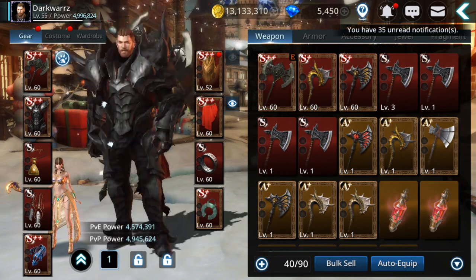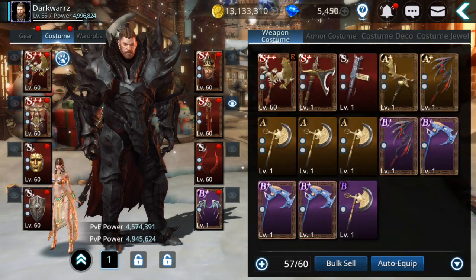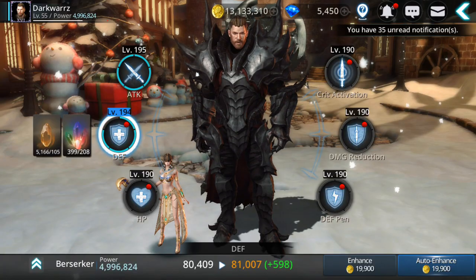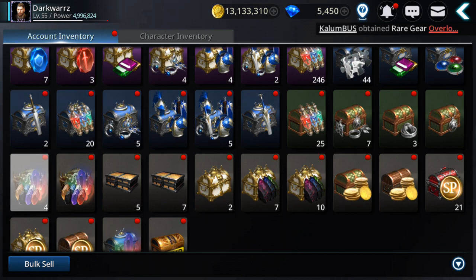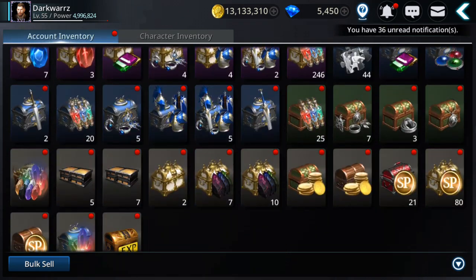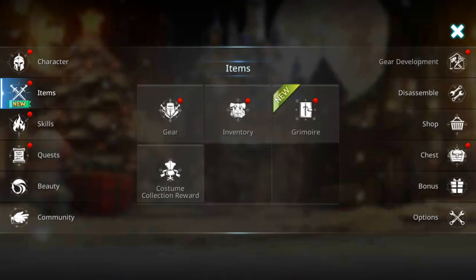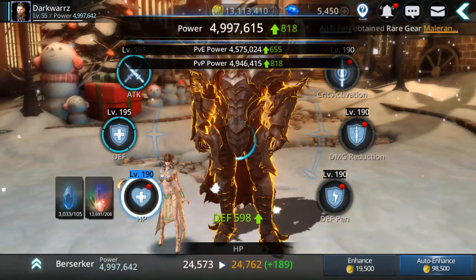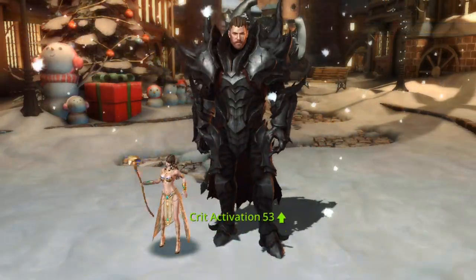Let me see — costumes, what do I have in here. Let's see the essences, I can get more so we can level up more. Journey development chests — these are very useful, let me see if I have one more. Yes. 5 million reached!